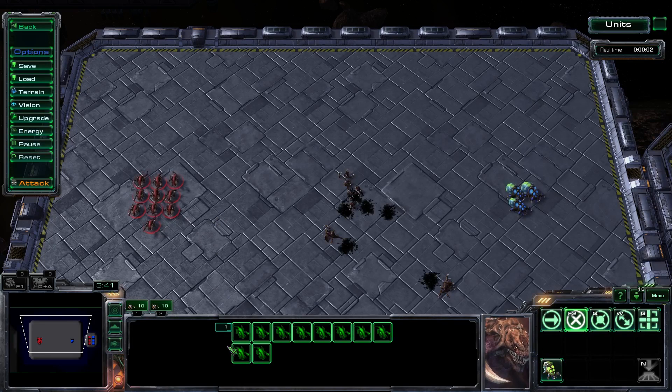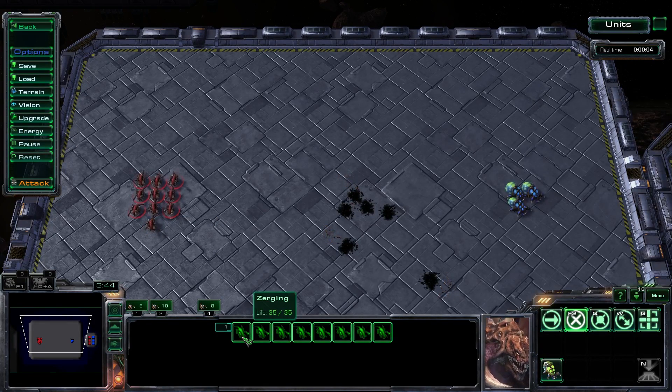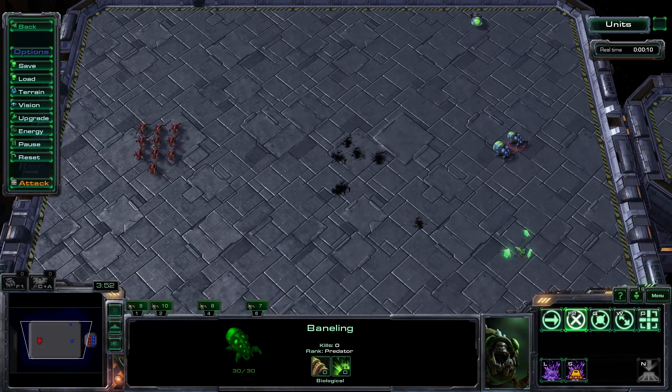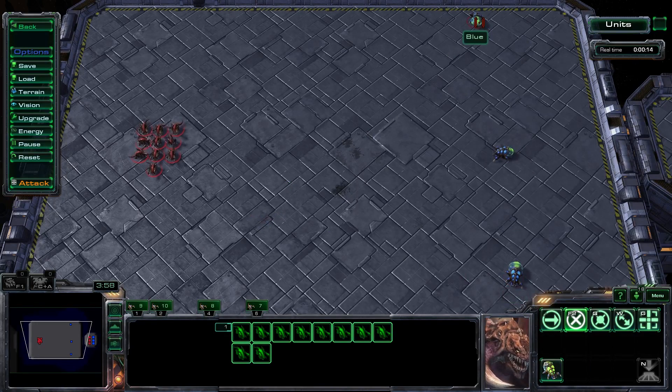Start as normal but shift click a Zergling out of your second control group and create a third. Shift click a Zergling out of your third control group and create a fourth, etc. When it comes time to micro, target each baneling with your first three control groups and at the last moment pull back with your last control group.